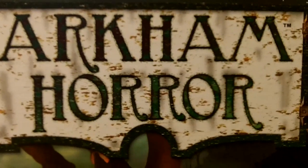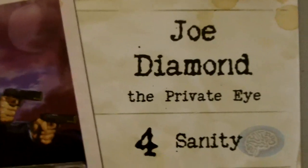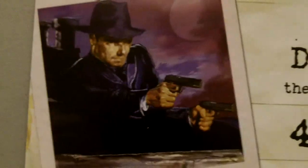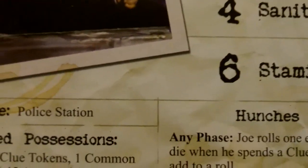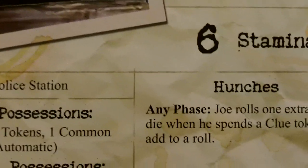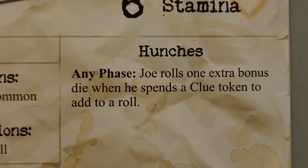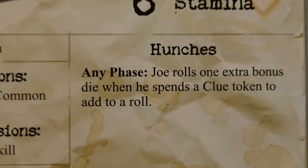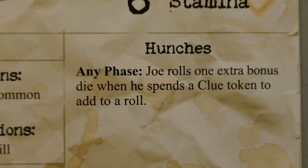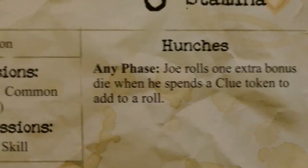Let's go over our first investigator. Our first investigator is going to be Joe Diamond, the private eye. He starts off with four sanity, six stamina, and begins the game at the police station. He has the hunches ability — he rolls one extra bonus die when he spends a clue token to add to a roll. Hopefully we won't have to spend those clue tokens on the rolls; we'll be able to use those to close some gates. But it's always nice to have in case something crazy happens.